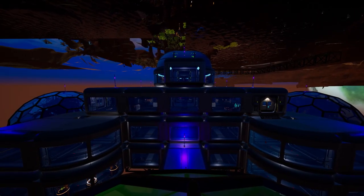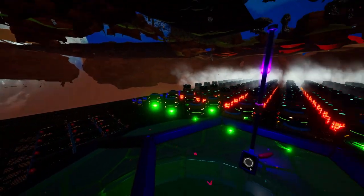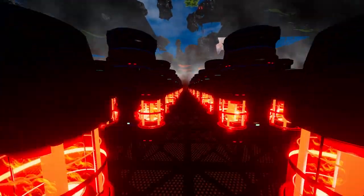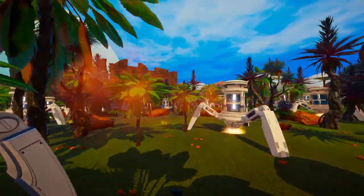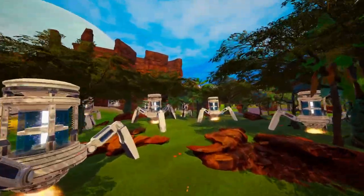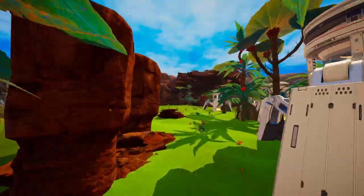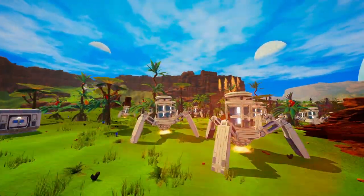Welcome back to another episode of Planet Crafter. In the last episode, we constructed a whole bunch of heater tier 4s. We used to have 40 of them, then we built another 60, so we have a total of 100 heaters. It looks absolutely amazing at night. We also built the equivalent amount of drill tier 4s, so we've got 100 of them too. I think it looks super cool, all hidden amongst the trees.